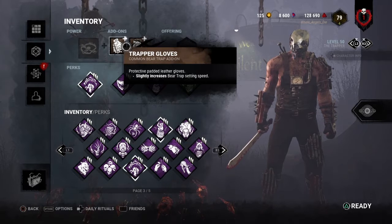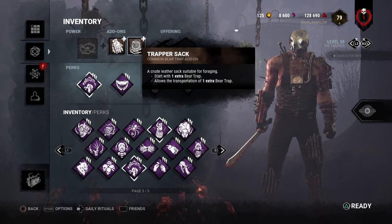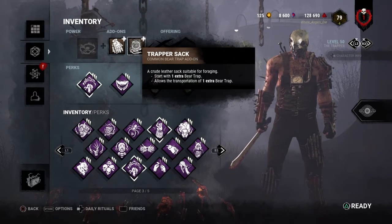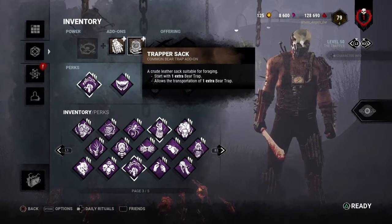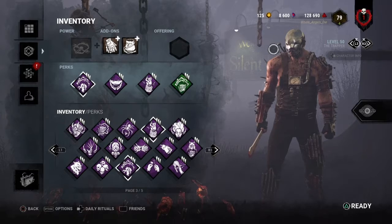For our add-ons we have Trapper Gloves to slightly increase the bear trap setting speed, and the Trapper Sack to start with an extra bear trap and carry one extra bear trap at all times. Anyways guys, let's get right into the video.